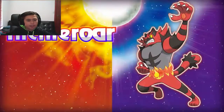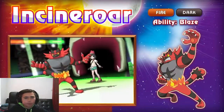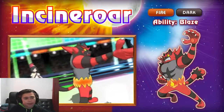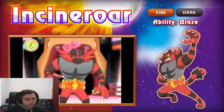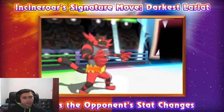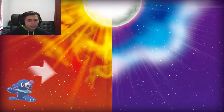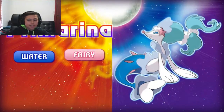Then you've got Litten, Torracat, and Incineroar - the Fire/Dark type. Everyone's happy about that; no one wanted a Fire/Fighting type. This is one of the hardest decisions for the starters. Incineroar's signature move Darkest Lariat ignores the opponent's stat changes.